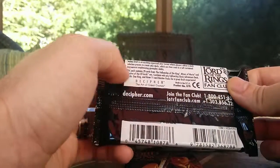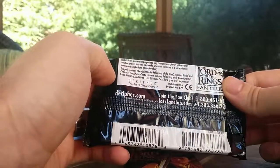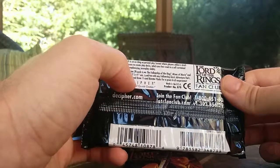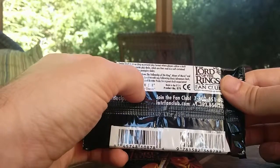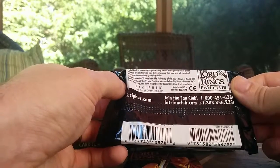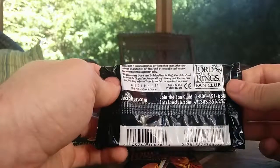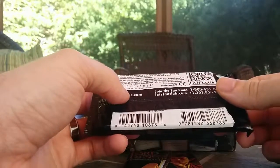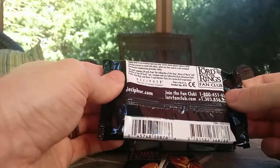Essentially, rather than doing a starter deck sealed, which is more what we're used to, you can take one of these, take an Adventure deck, a Frodo, and three booster packs, and that's enough for you to make a deck. The decks will end up looking a lot more diverse than a starter deck sealed, which is kind of interesting. I've only ever done a starter deck sealed in physical form, so I'd really like to do one of these sealed experiences sometime — that would be neat.